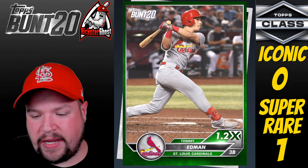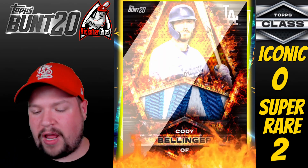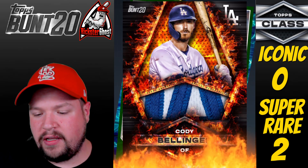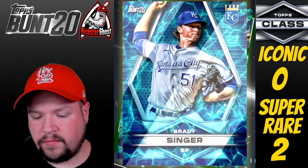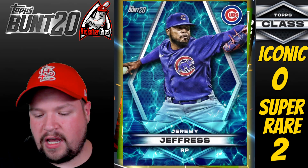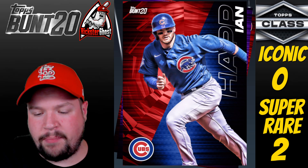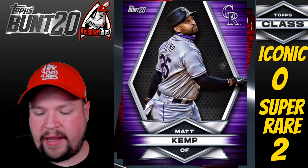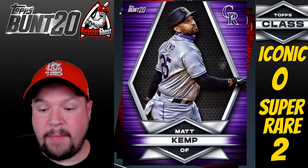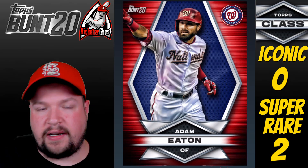Pack 3 of Box 3: Kyle Lewis, another Cespedes Relic, Alex Verdugo Base, Sean Rodriguez Base, Tommy Pham Water Relic, and another base card. Pack 4: Cody Bellinger Fire Relic — that's a Super Rare card and definitely a keeper! Brady Singer Water Base, Jim Jeffress Water Base, Ian Happ A1, Matt Kemp Team Color Base, Adam Eaton Team Color Base — two of those.